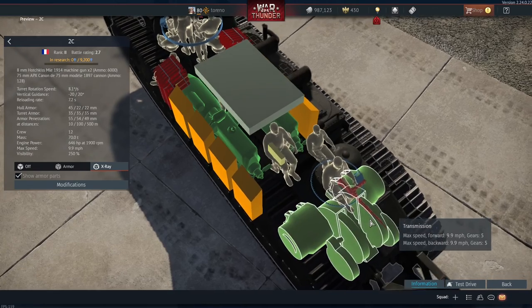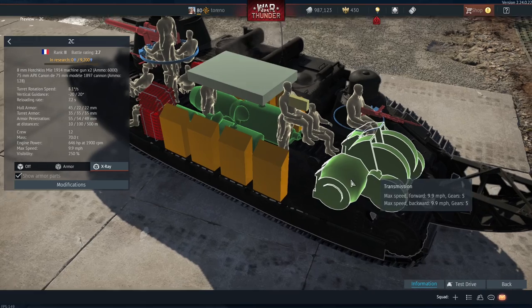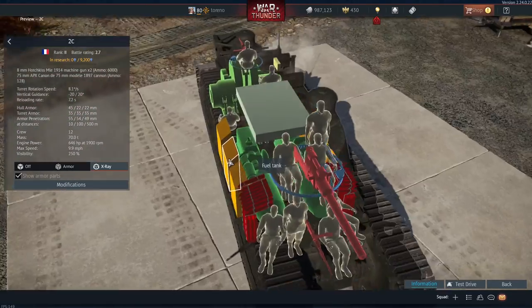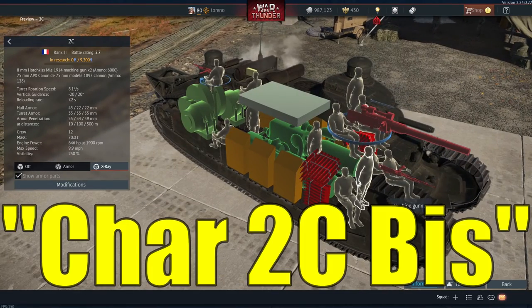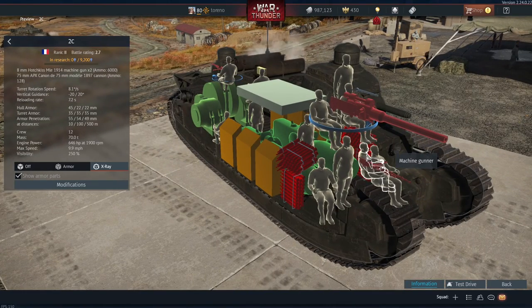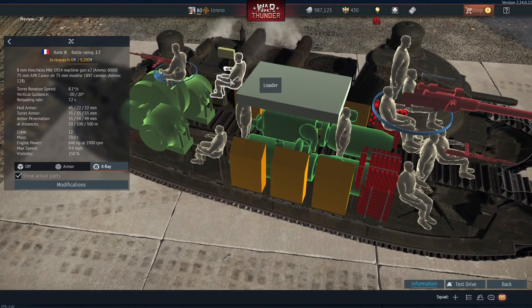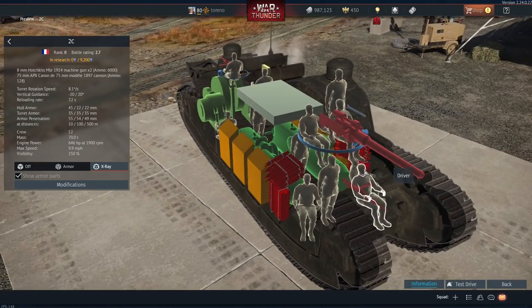Mobility is about the same as on the Char 2C BIS — 5 gears forward, 5 gears back, top speed 9.9mph either way, and 646hp engines. You can also see the ludicrous amount of crew, who all actually have jobs now, because in the regular Char 2C the machine guns are still there, so the machine gunner crew members are actually manning their posts. You've got 5 machine gunners, 4 loaders, 1 main gunner, the commander, and of course the driver.